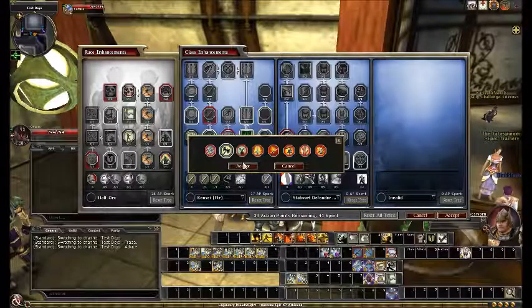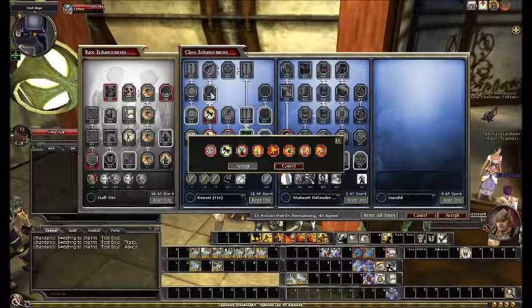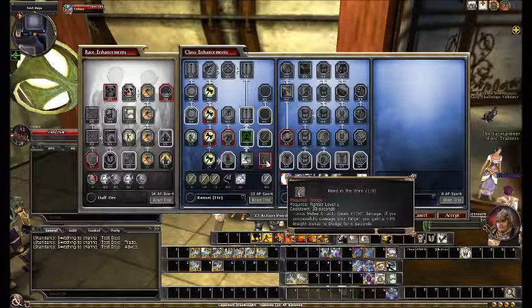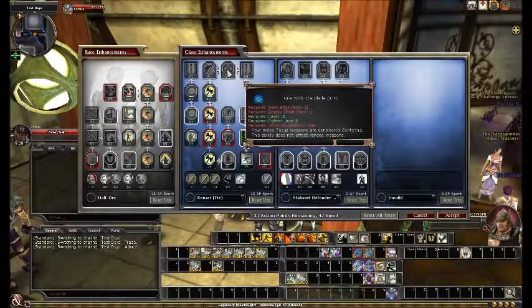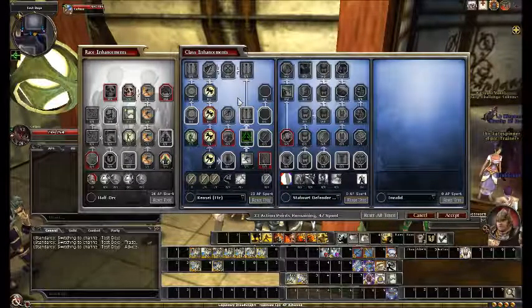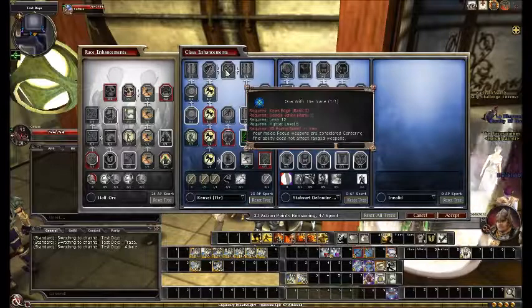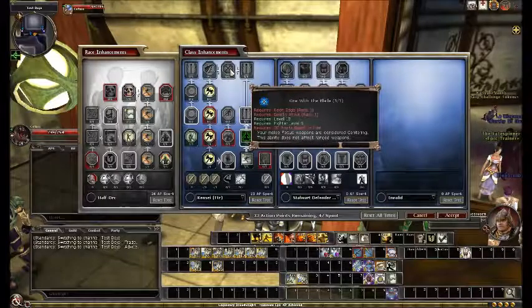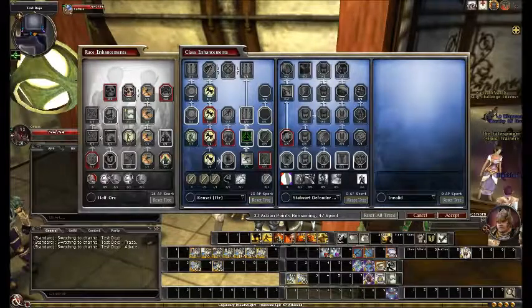I'll proceed further with this line. At this point, I have to decide if my build is actually going to be centered with the main weapon. It seems like it's really not worth it unless you have some really nice flavor build you want to do. This is way too expensive — you have to take this ability and this ability to take One with the Blade, each of which requires an entire row of stuff to take.